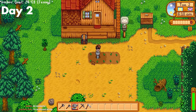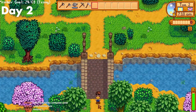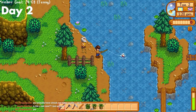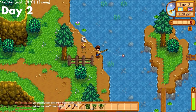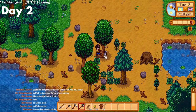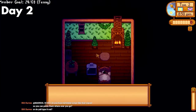Day 2. I watered my potato crops and then headed straight down to the beach to get my fishing rod from Willy. Fishing is going to be super important early game because it would be how I earn my money to buy strawberries at the egg hunt. I fished up until about 6pm when I headed home, chopped down some trees, and decided to plant the 15 parsnips I got yesterday so I could eat them for food when the mines open.